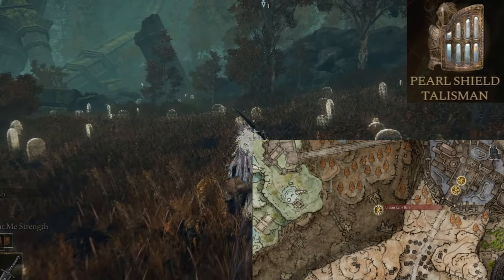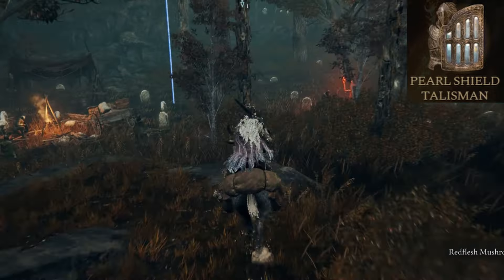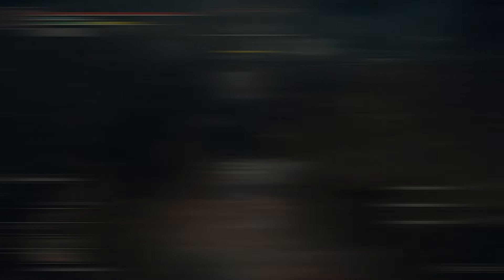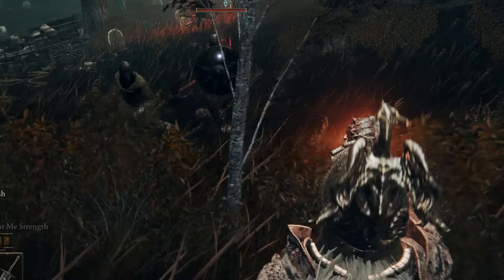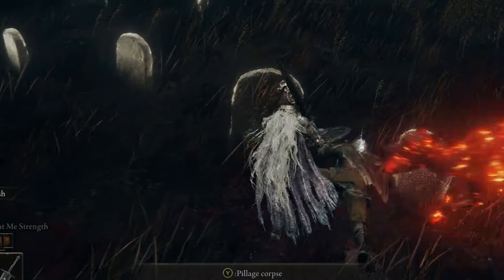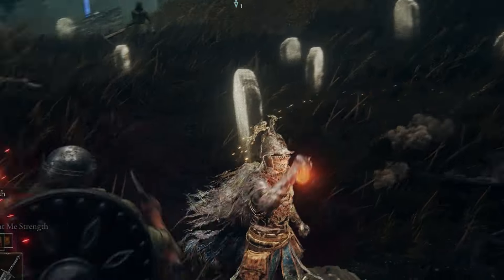Up next is the Pearl Shield Talisman, located in the Rao Ruins. It boosts all non-physical damage negation while guarding. Leave from the site of grace and turn westward. You'll come across a small encampment of soldiers and the chest that contains it is a little hidden behind a few crates and barrels. It definitely feels like they were trying to give shields and parrying a boost in the DLC, and this talisman is quite proof of it — you could equip this and tank out a lot of damage from even the final boss.